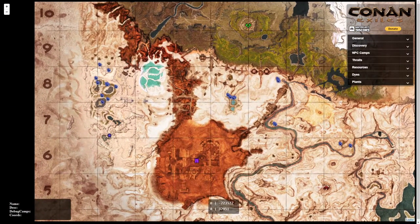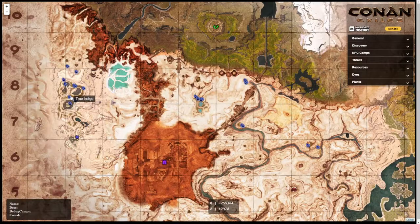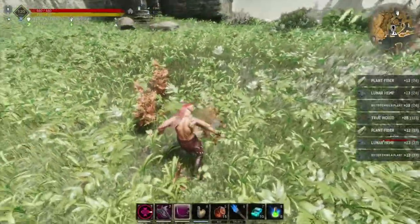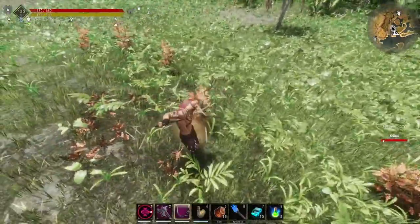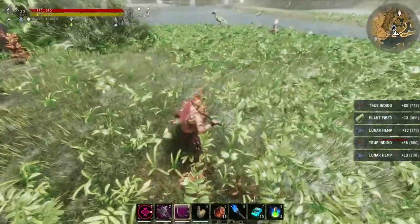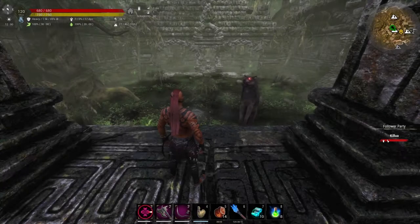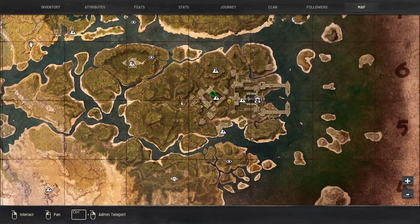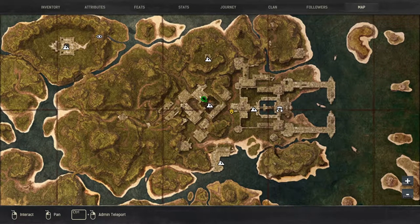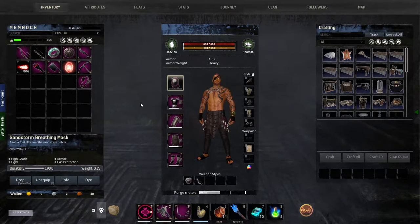You can also find a decent amount of True Indigo in the Oasis area near Superior. Firebloom can be harvested from the Black Lotus, and it is only located in one place in the whole Exiled map — that is in the Black Garden in N6, near the Palace of the Witch Queen. Don't forget to bring your Sandstorm Mask since the whole area is clouded with Noxious Gas.